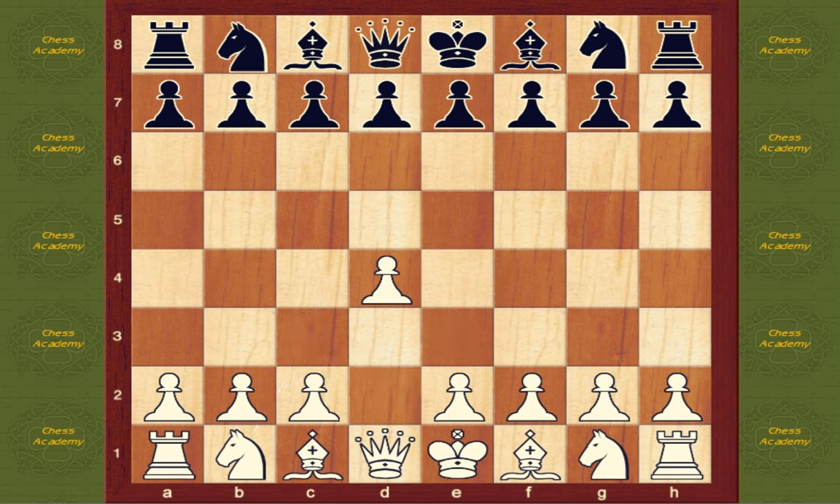Knight c6 — a queenside version of the Alakine defense e4 knight f6. This makes a little less sense because the d-pawn is adequately defended. By continuing with knight f3, threatening d4 d5, white has good chances for an advantage.